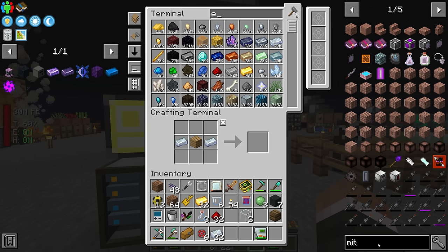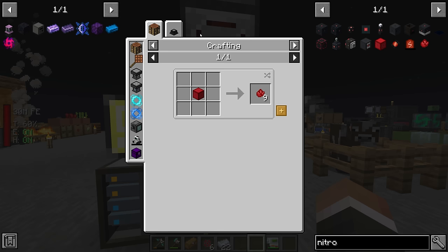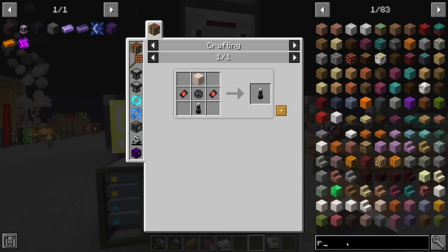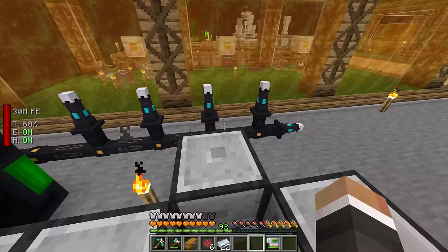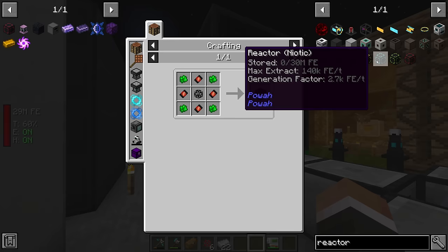The nitro tier is the final tier here. Nitro crystals are made using nether stars, blocks of redstone, and blocks of blazing crystal — the ones made previously with blaze powder. These cost 20 million FE per 10 nitro crystals but make for staggeringly powerful energizing rods and reactor. The current reactor generates 840 FE per tick; the nitro version generates 5,400 FE per tick — a massive increase in both generation and the power we can pump through the energizing rods.